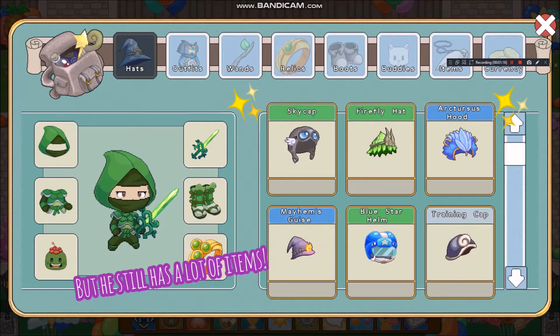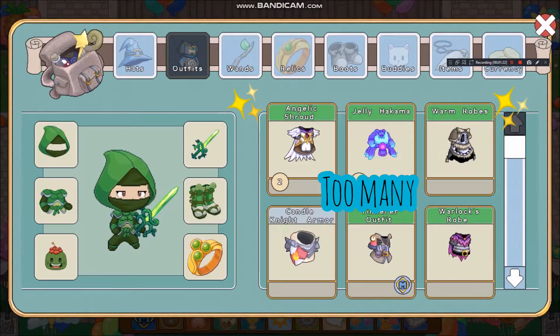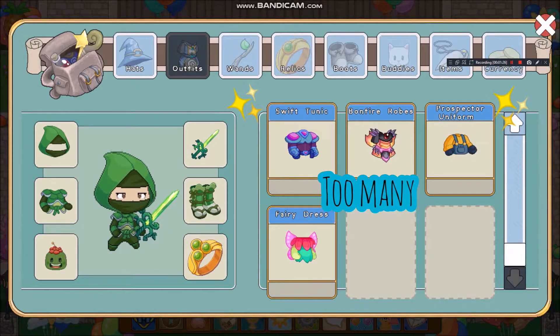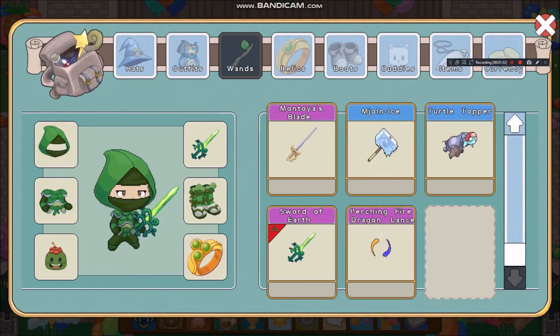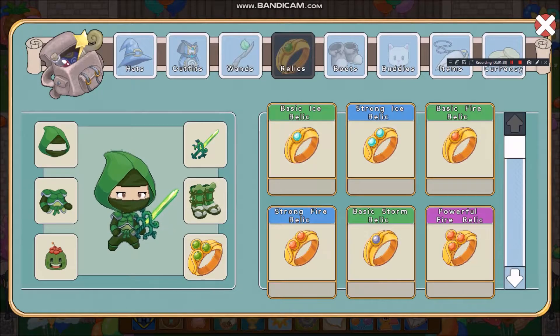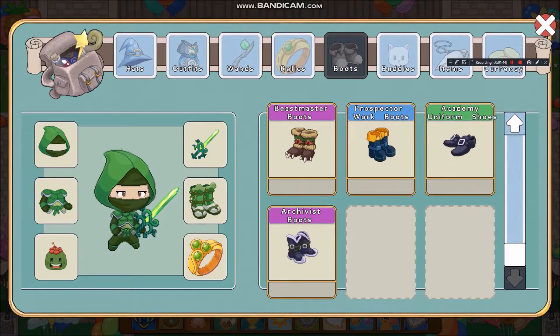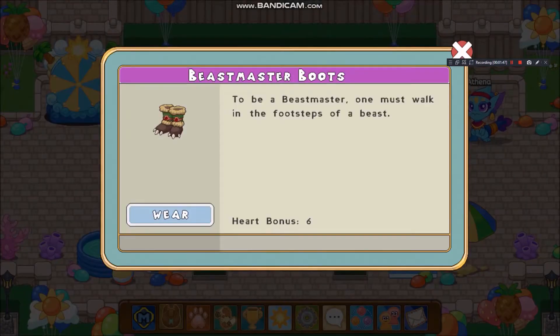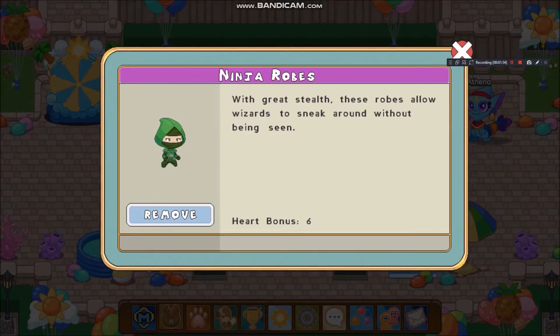I have a lot of hats. I also have a lot of outfits — I think I have the most. I got a lot of them; some I earned and others I found in chests and stuff. I have a lot of boots, I got some from the arena battle. Oh yeah, I forgot to mention the ninja robes — that's a robe I also got from the arena battle, the ninja outfit.